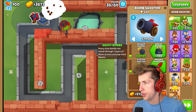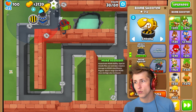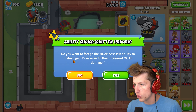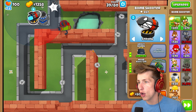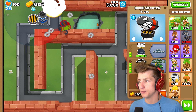We are going to need to deal with this MOAB, so maybe we go and get the MOAB Assassin, because that is an ability. I'd love to see what it does against MOAB-class balloons. And so instead it does even further increased MOAB damage - so now it just does MOAB damage with no ability. Let's see exactly how much damage this guy can do to a MOAB-class balloon.